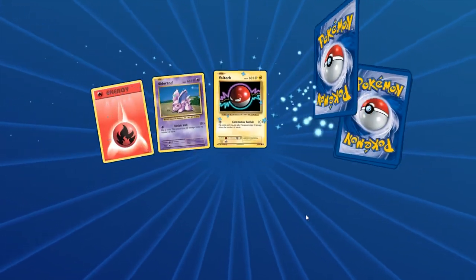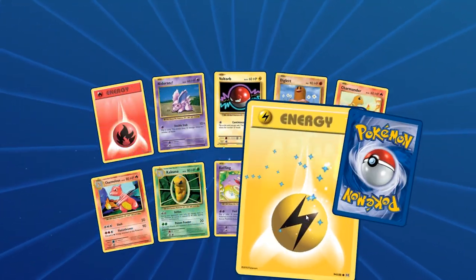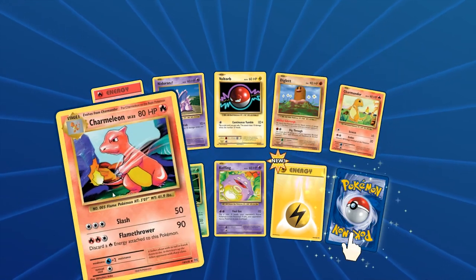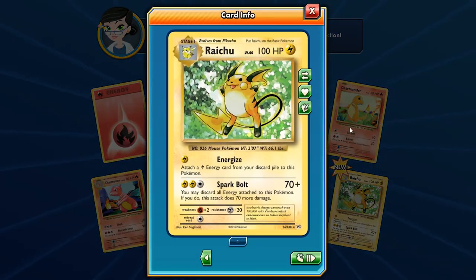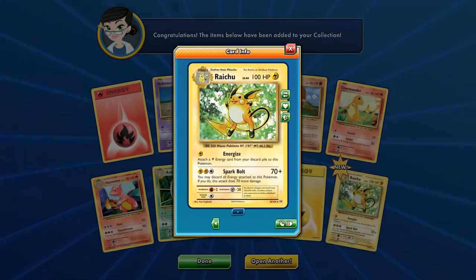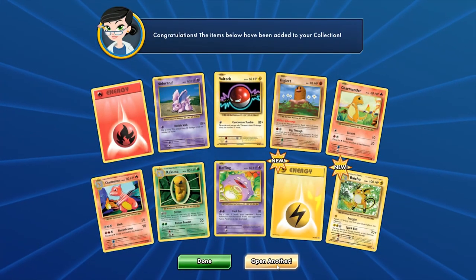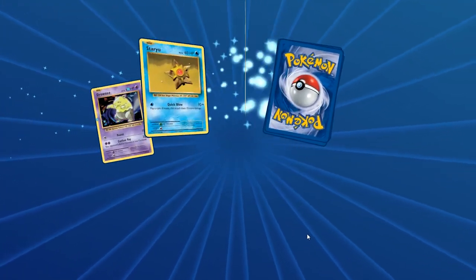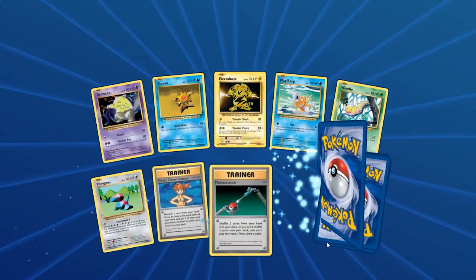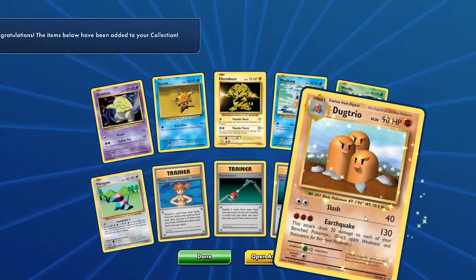Full art Pidgeot — that is sweet, I will take that any day. We have Voltorb, Diglett, Charmander, Charmeleon — maybe we can get the Charizard. We have yet to get a Charizard. And here's a Raichu — sweet! Raichu is awesome. We got Energize as well as Spark Bolt hitting for 70, plus 70 more if you discard all energy cards — hitting for 140. With Muscle Band in Expanded you can hit for a lot more.